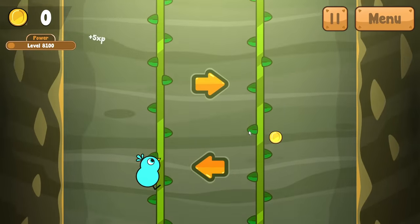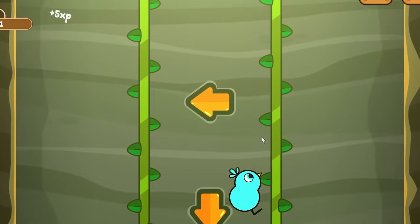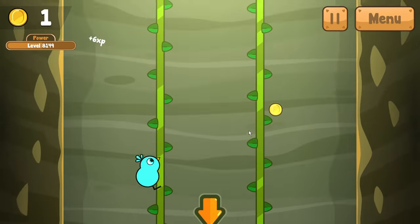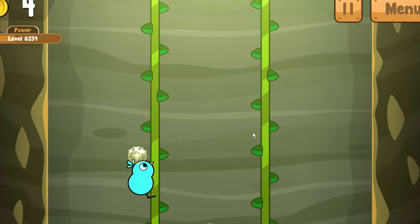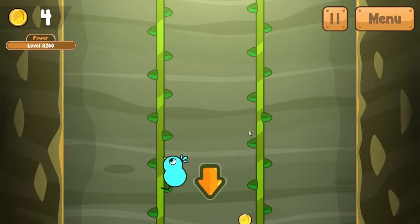For the power training, we don't have any bombs, but we have massive spike balls that will impale your skull and kill your duck. Luckily there are some arrows to show you where to go. We need to remember not to hit level 10,000 because it will reset our stats back to level 100, which is not what we want.